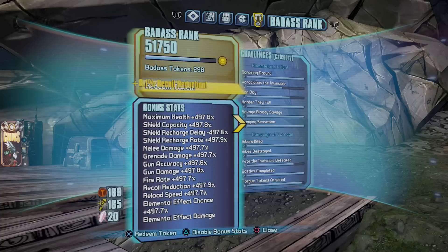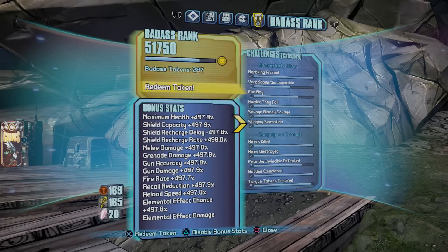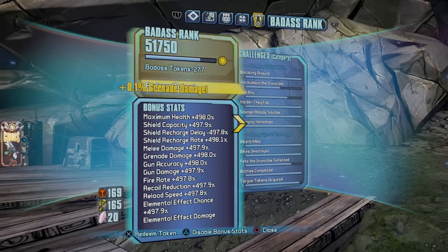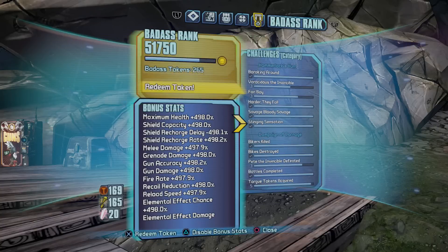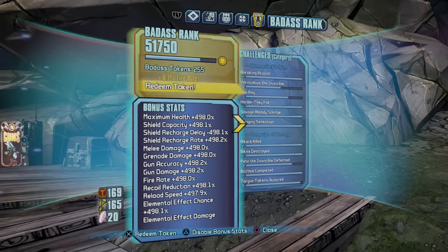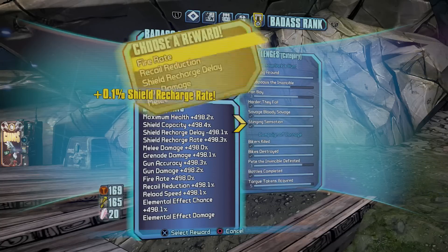What will occasionally happen is that the game will forget that you've completed some of your BA objectives and will reissue them to you. This will increase your BA rank, and it will reissue customization skins if completing one had rewarded a skin before. Feel free to give those extra skins to a friend or another profile since you likely already have them.